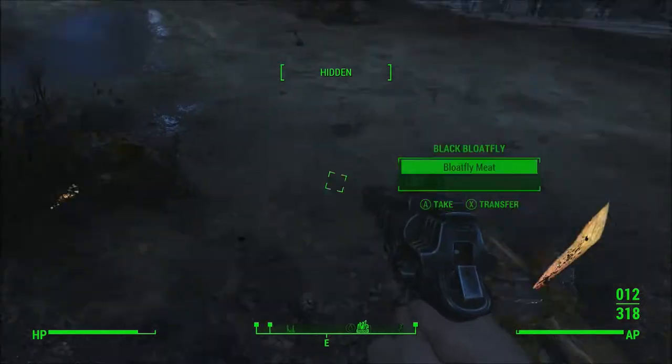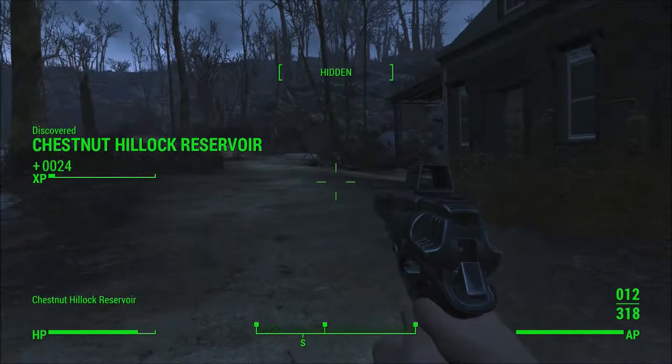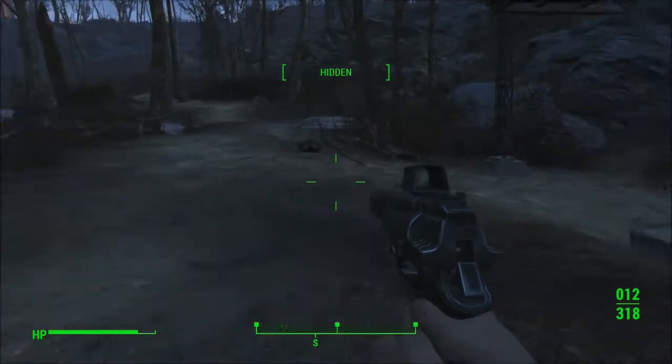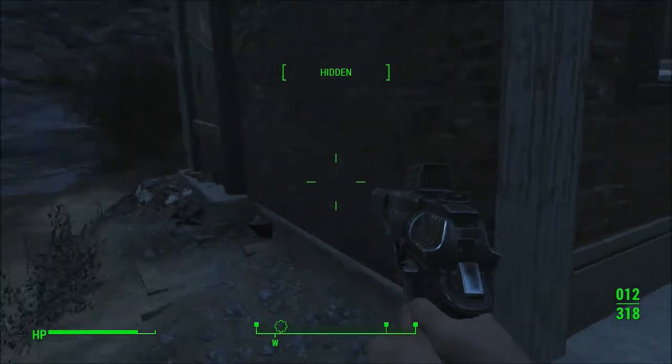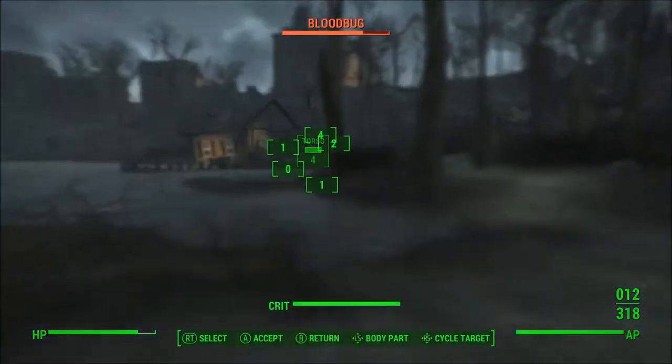Does it have anything good? Looks like the land - that's relatively good. Chestnut Hillock Reservoir - I think that's how you pronounce it. And you can't get into this house. So that was worthless.